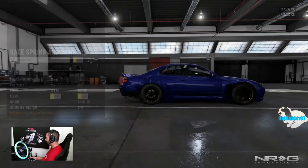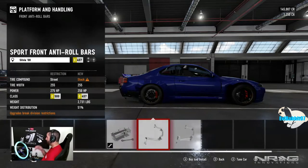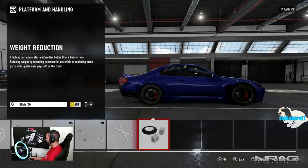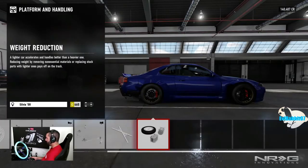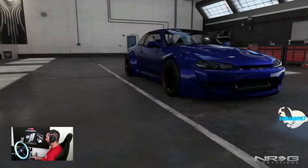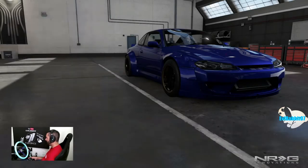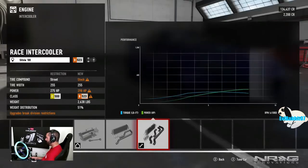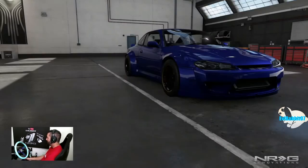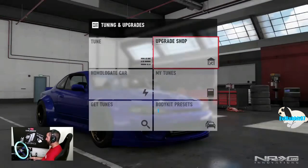Brake suspension, bigger brakes, sway bars — it's getting pretty expensive. We'll drop the weight a little bit because we don't want too much weight. Now as for power we're going intake — 264 horsepower. We're not gonna go crazy on power on this build. Intake, exhaust, and turbo. 445 horsepower seems like a good basic upgrade set for a first drift type car here on Forza 7. Now we gotta tune it.